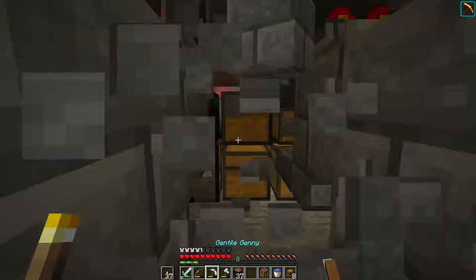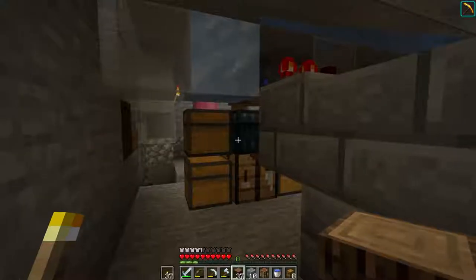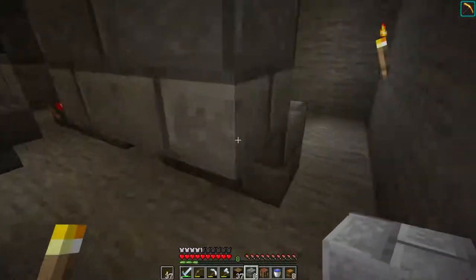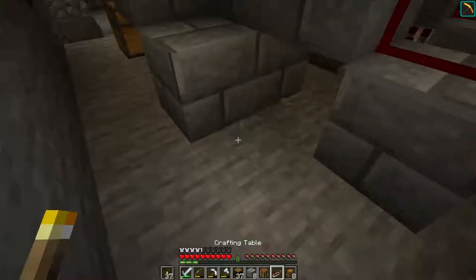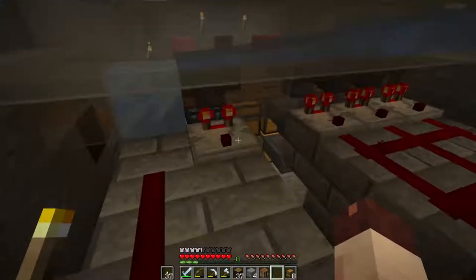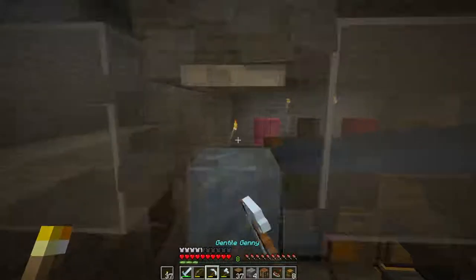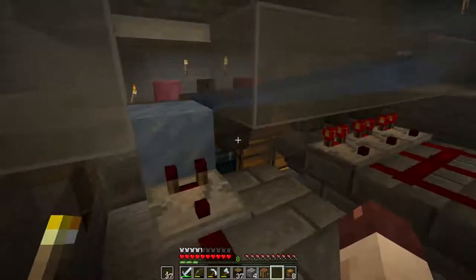Now that looks a lot more symmetrical when you walk in. So that means this is going to move, and these are going to have to go over this way. I think I'm going to need another comparator and filter setup.